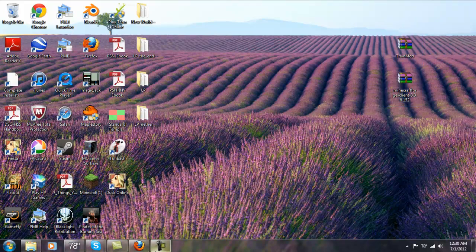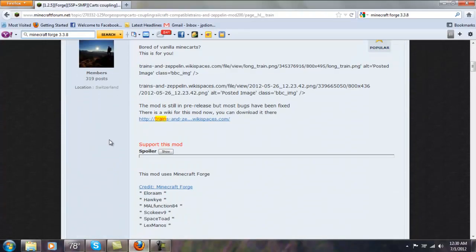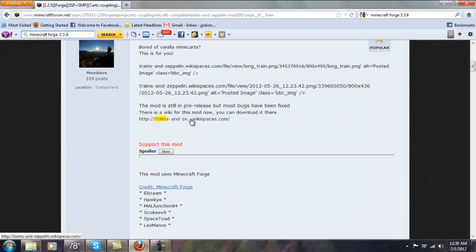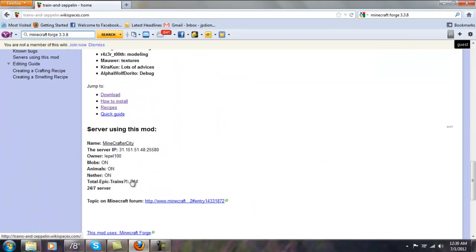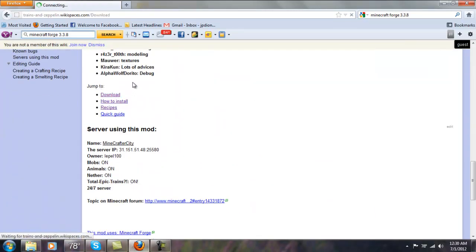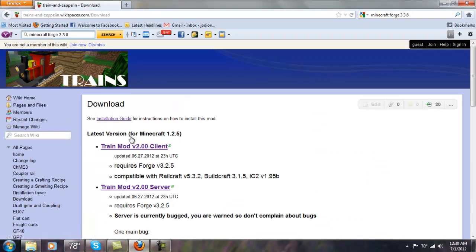Where you get them will be in the description below. First, you have to get the mod itself, and you get that from going here — this place right here. Then scroll down to where it says jump to download, and client. This is also for server, but I will do another tutorial on that, so stay tuned for that.